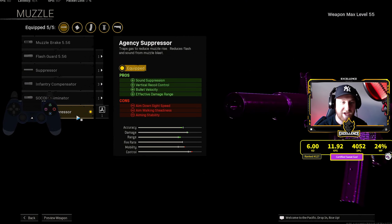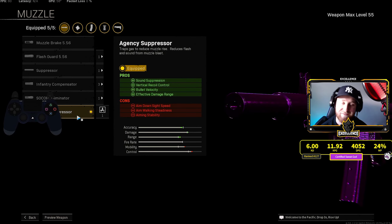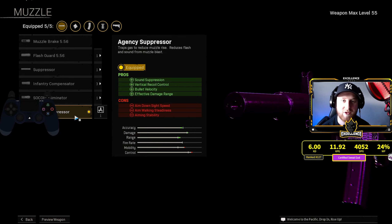All right guys, starting it off here on the muzzle: we got the AG suppressor for sound suppression and vertical recoil control. We also get some bullet velocity and effective damage range out of it. Hands down the best thing to use on the muzzle here.